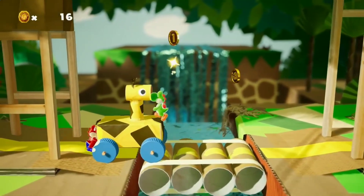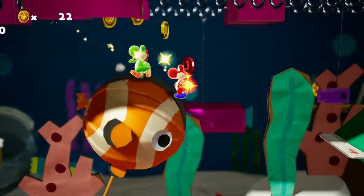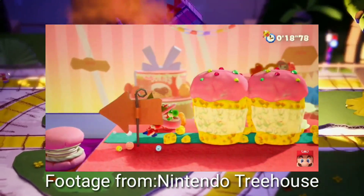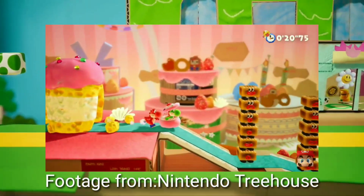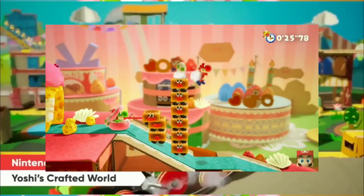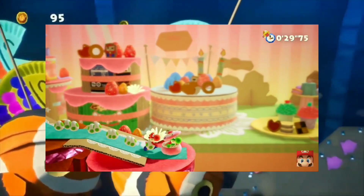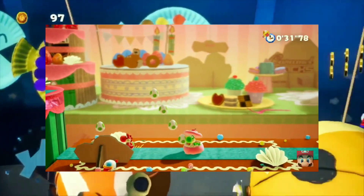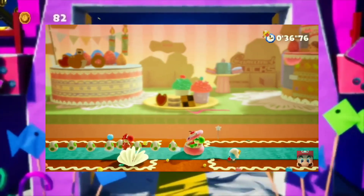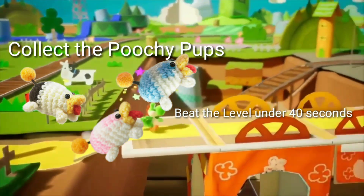So first of all, the main seller of this game is this backwards course feature. You are now able to play courses backwards with a friend or solo. It isn't sure exactly how you play backwards, but I'm guessing you need to first complete the level, and when you click on the level there will be an option saying play or play backwards. I think there are certain missions to do, like playing backwards collecting Poochy pups, or beat the level under 40 seconds, and other types of missions.